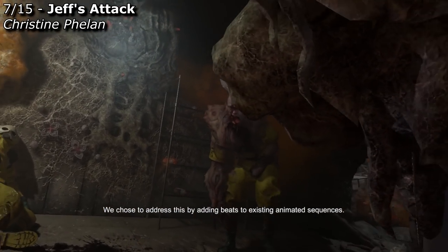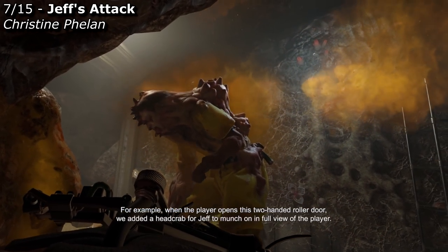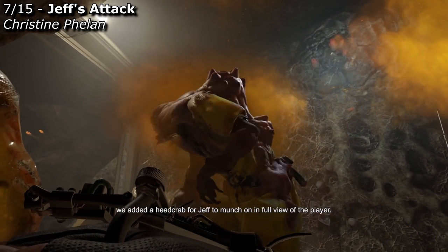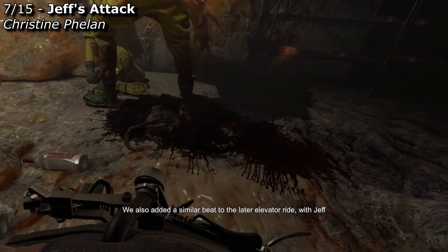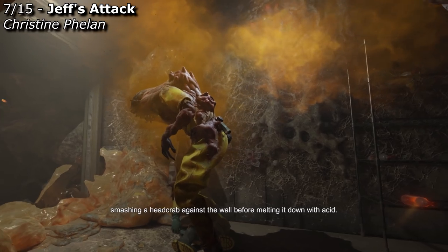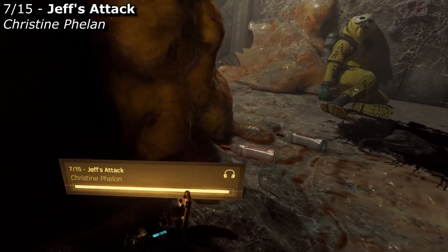This still left us with the original problem of how to demonstrate Jeff's ability to kill without killing the player. We chose to address this by adding beats to existing animated sequences. For example, when the player opens this two-handed roller door, we added a head crab for Jeff to munch on in full view of the player. We also added a similar beat to the later elevator ride, with Jeff smashing a head crab against a wall before melting it down with acid.